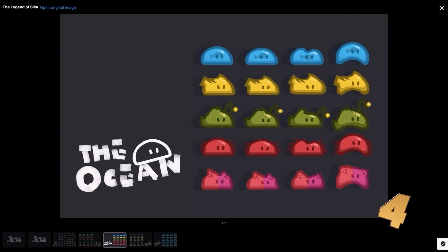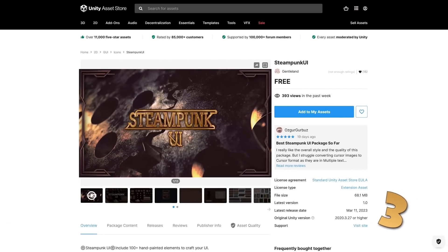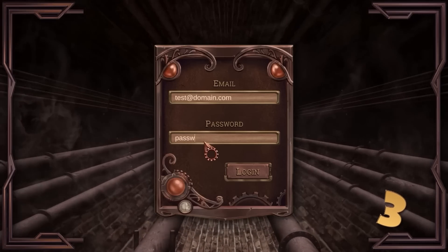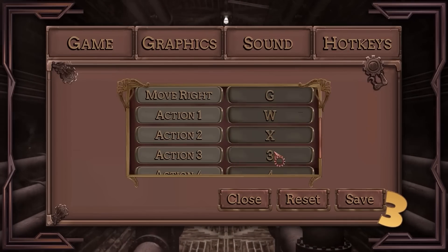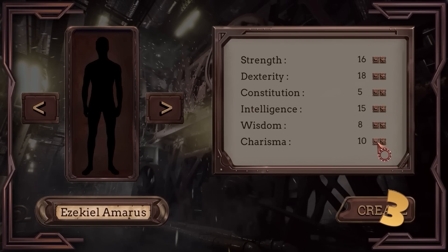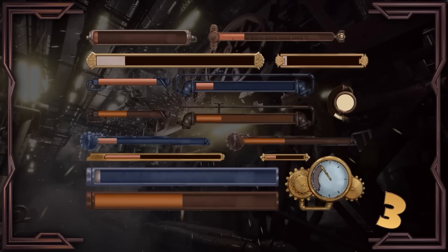Next up for some steampunk UI, here's a nice one — it definitely looks very chunky and very steampunk. You have several backgrounds, including all kinds of sliders and buttons. It even has some cursors, which perhaps you could combine with my own mouse cursor system pro.